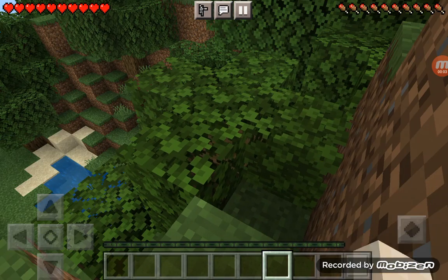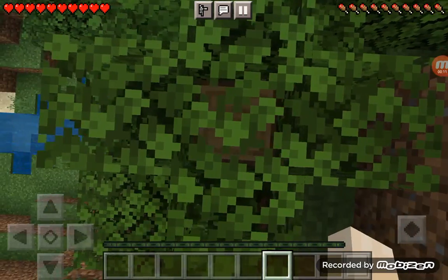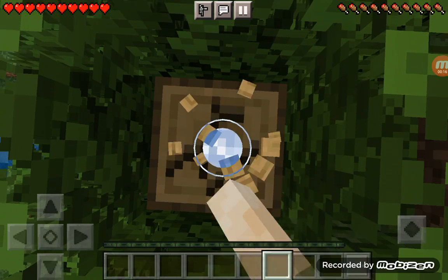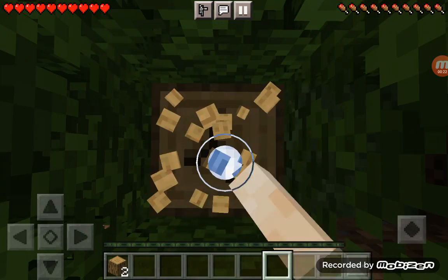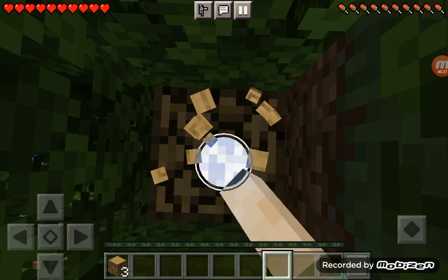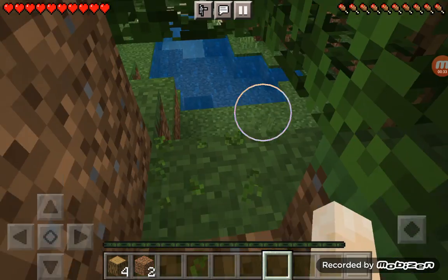Hello everyone, today we're going to play Minecraft in the 1.78 update. I've had this update for three weeks but I've never played it in survival. My goal today is to get some copper — that's it, no iron, no coal. I'm trying to get out of this big factory.